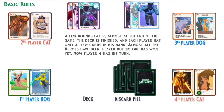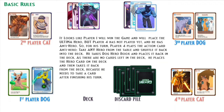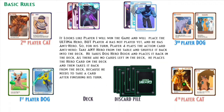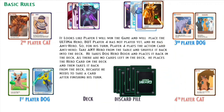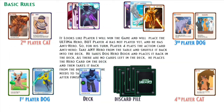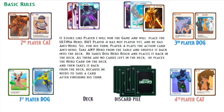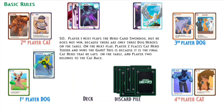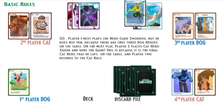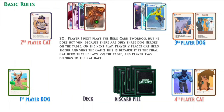Now Player 4 has his turn. It looks like Player 1 will win the game and will place the Ultima Hero. But Player 4 has not played yet, and he has Anti-Hero. So for his turn, Player 4 plays the action card Anti-Hero — take any hero from the table and shuffle it back into the deck. He takes Dog Hero Books and places it back in the deck. As there are no cards left, he places the hero card in the deck and takes it back, because he needs to take a card after finishing his turn. Player 1 next plays Dog Hero Sword Dog, but does not win because there are only three dog heroes on the table. On the next play, Player 2 places Cat Hero Tiger and wins the game, as it is the final Cat Hero on the table and Player 2 belongs to the Cat Race.